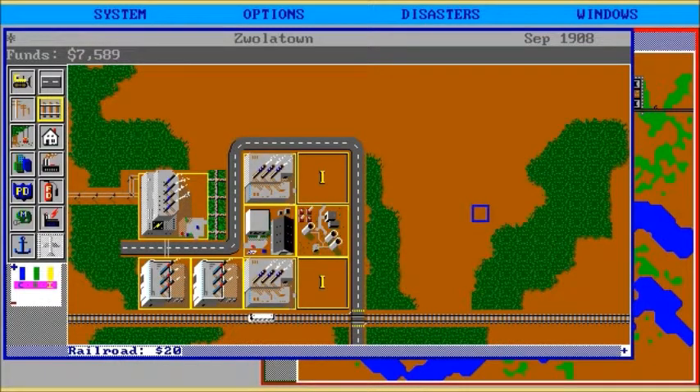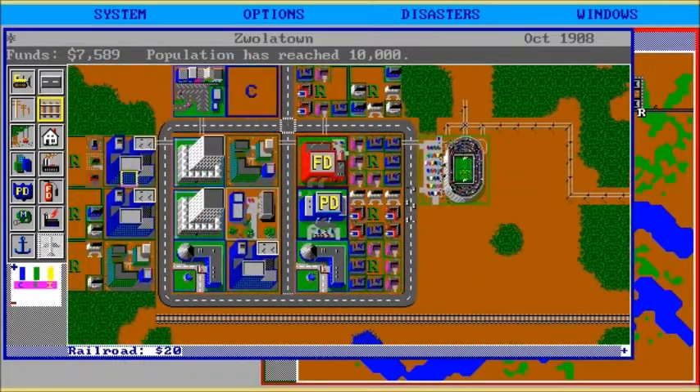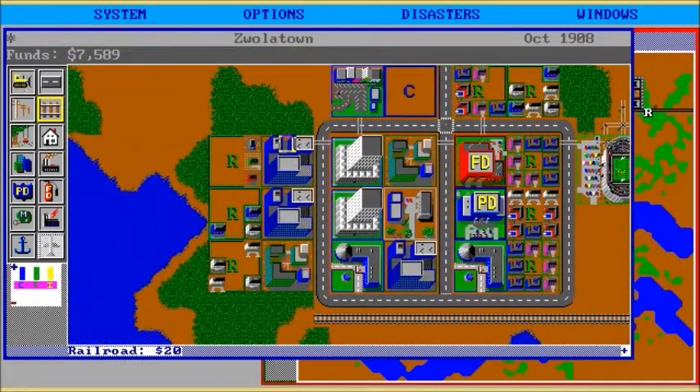Oh, that's right off the edge of the map — that's good. Now people from other cities, which don't actually exist, can come and visit my city, which also doesn't actually exist. It's very zen. Wow, I've got 10,000 people in my city. I wonder what their names are. Is that too far from the road, or do they just not want to live near the lovely water?